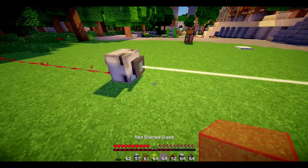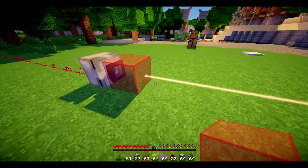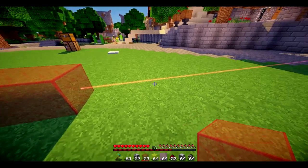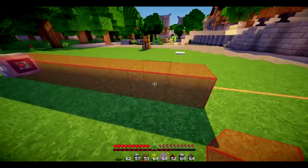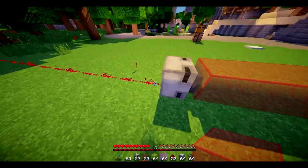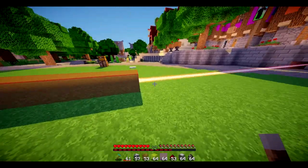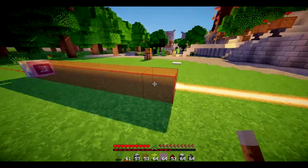Now if we place red-stained glass, you see it becomes ever-slightly red-tinted, and the more glass you have the redder it will become, but also the less powerful it will become. So if we break this now and put a redstone lever here, you'll see that it isn't quite as thick because it has to travel through all of these first.